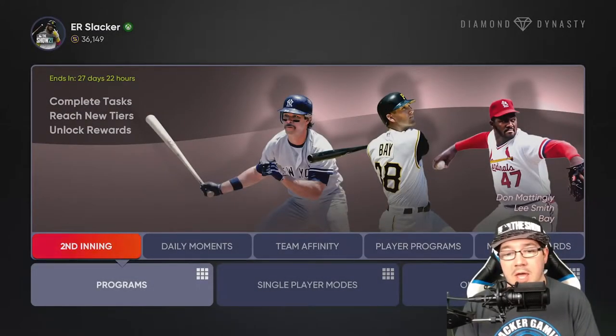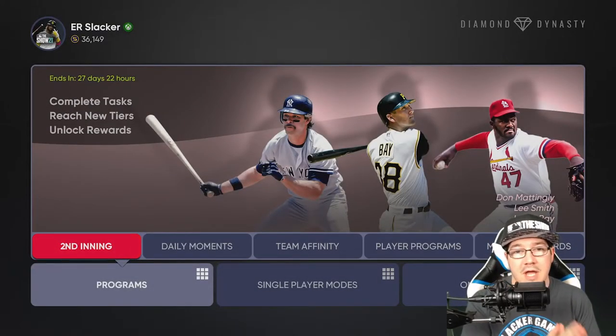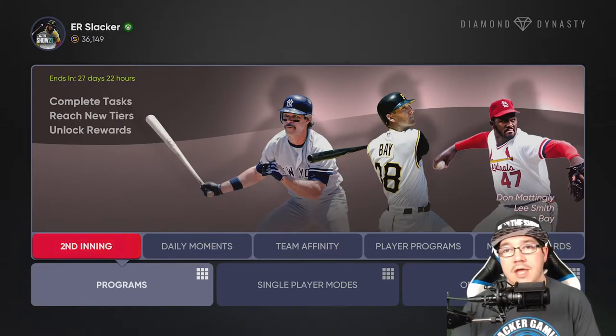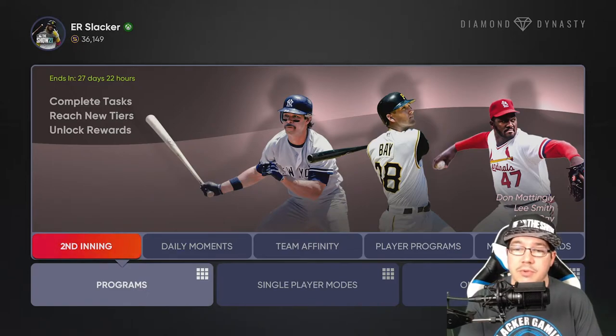Welcome back to Slacker Gaming and welcome to the second inning progression video. I'm going to go over the whole progression of the program. We have 28 days from when this video is released to complete it. I'm also going to tell you a little bit of insights into it — how to get XP faster, how to get stubs out of it, and all that good stuff.